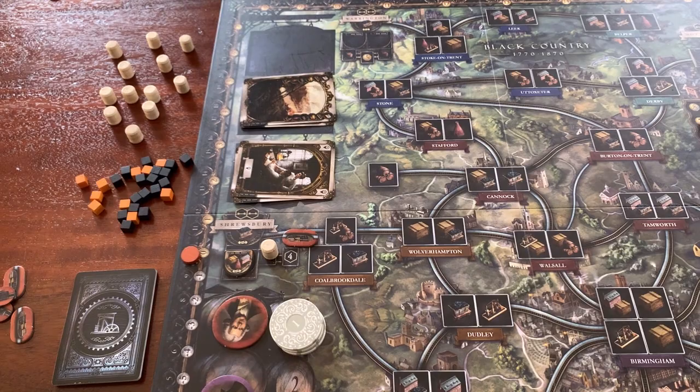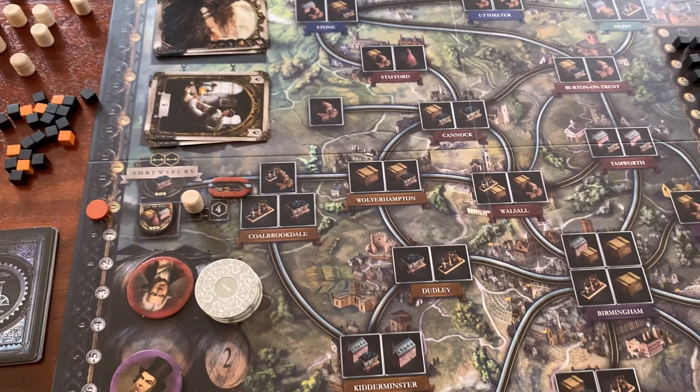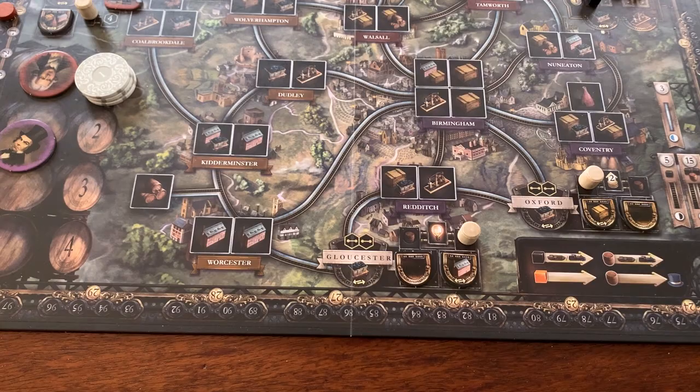Similar to the normal rules, we're only going to get one action this first turn. I'll draw another card — we got an Iron Industry — and now it is George's turn.